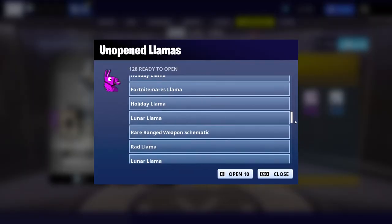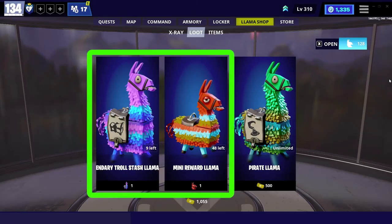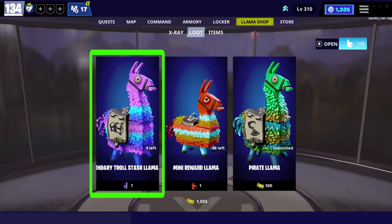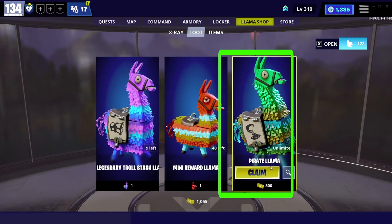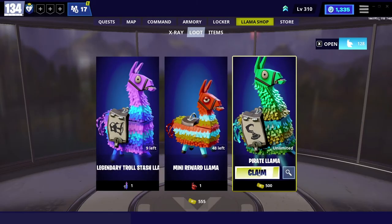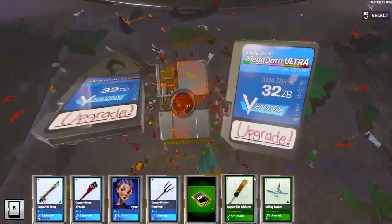The second section in Llama Shop is Loot. You will get two llamas by playing Save the World missions. The Legendary Troll Stash Llama is difficult to get — you'll get it as a reward only if you play Venture or Endurance. Mini Llamas are mostly rewards for doing storm shields, but sometimes you get them from casual missions.